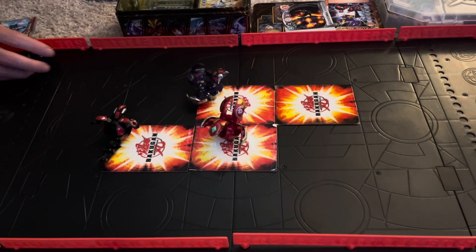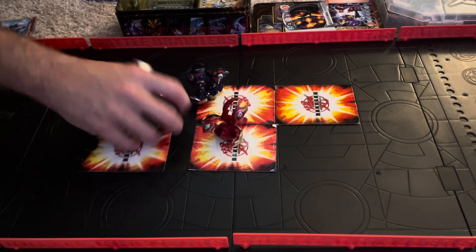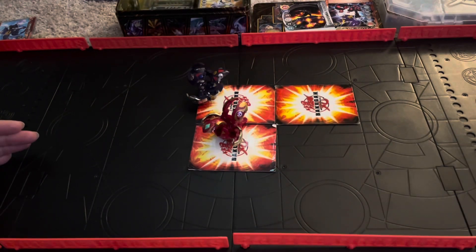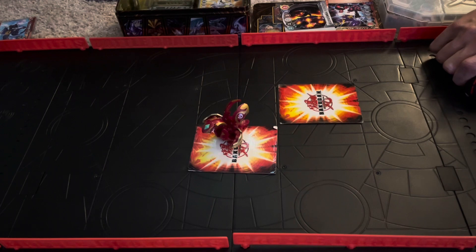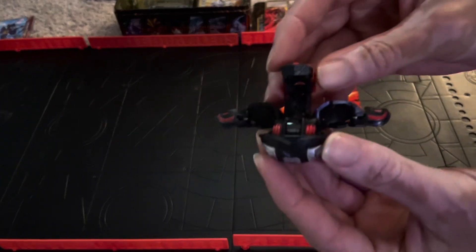So I get a double stand on the Pyrus side, thankfully. So we are at 2 for Pyrus. And then barely eek one by with the Darkus side as well — I wasn't even sure that one stuck. So the score is 2-1 at the moment. And then miss another curve shot on the Pyrus side as well, it was really close. So using my left hand to sort of guide the shot here, I'm able to double stand on the Darkus side as well, so it is 2-2. I actually saw that in a Japanese tournament video — using your hand as sort of a guide. It was pretty big brain.